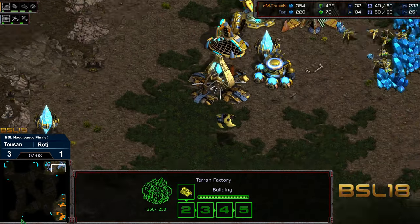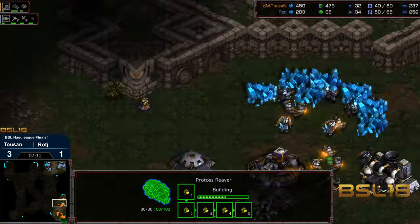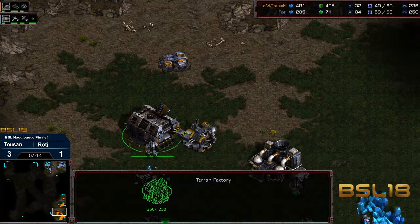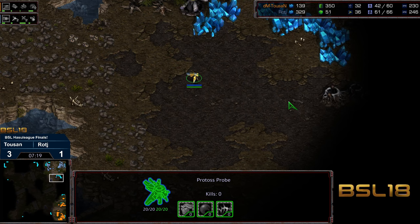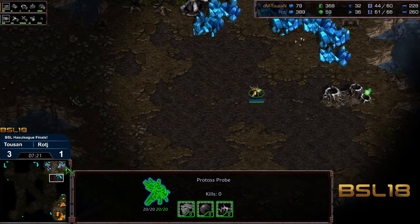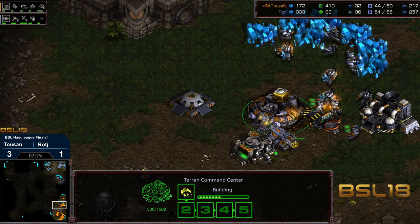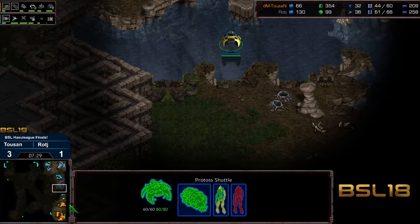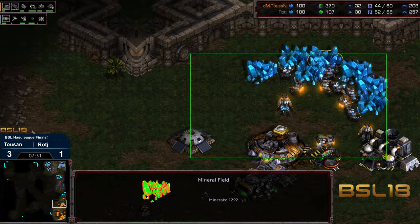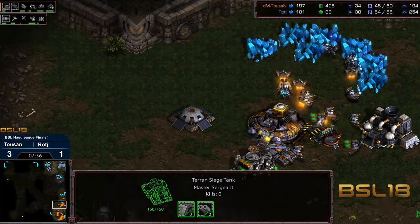It's going to be two siege tanks to try to defend, potentially three by the time they make their way to this matchup. Second and third factory getting queued up. Raj is going to use this reaver while he goes ahead and grabs that third base. Let's see — there's no turret currently in the mineral line, so potentially some opportunity to get some damage done.